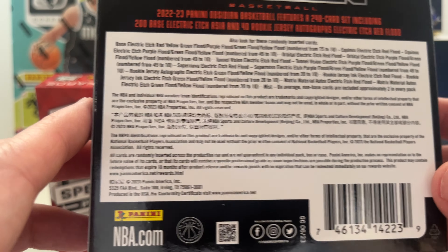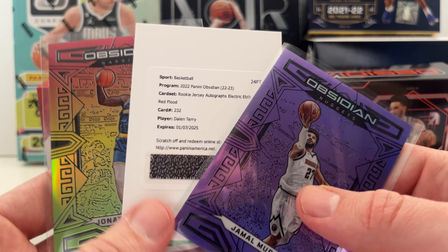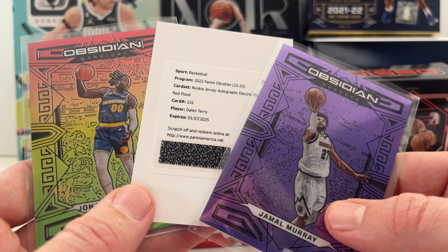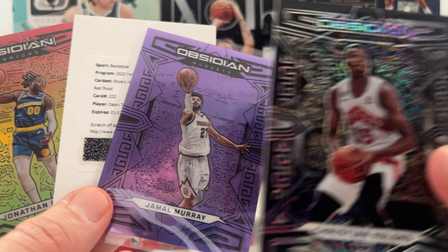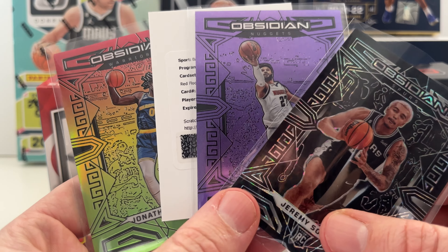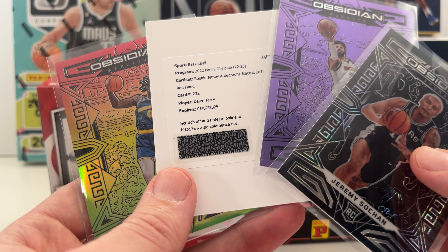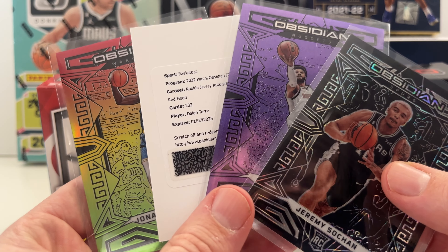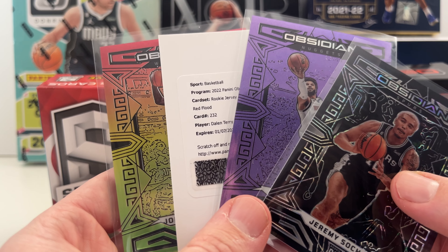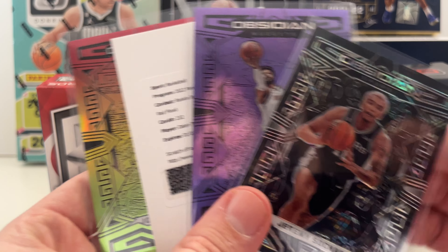Obsidian won this one. I need 20 likes and I'll buy another box — though honestly I might not even wait for that, I really enjoyed this box. The Obsidian base cards are just beautiful — look at that. And we can't forget the Sochan pull. A lot of fun, great rip. Think about subscribing and hitting the like button — I'm just documenting my journey and sharing my passion for basketball. Spectra, not buying you again. Obsidian? Might buy two boxes. Alright guys, this is Bob the Card Collector — see you next time, peace.